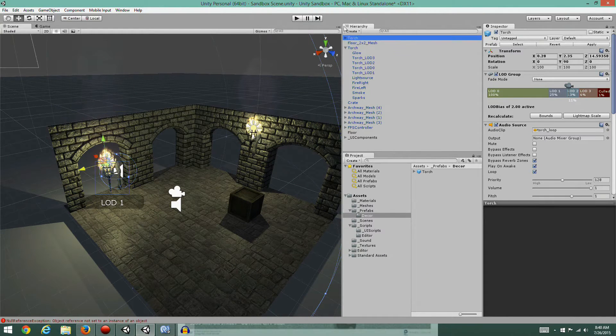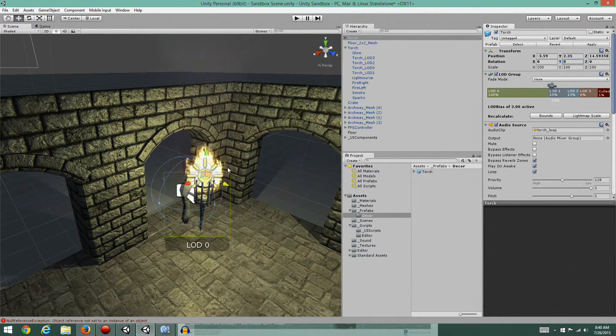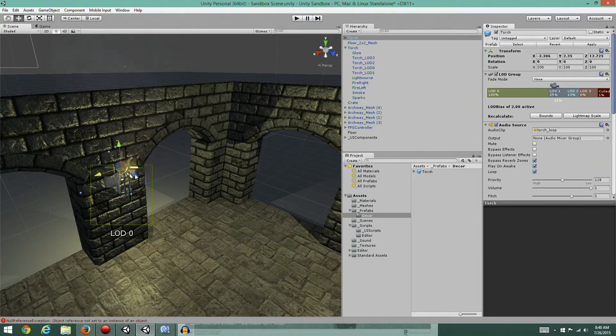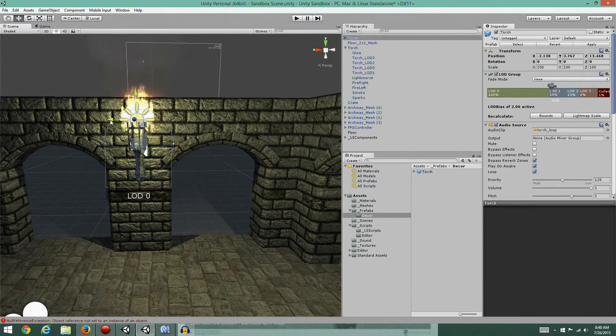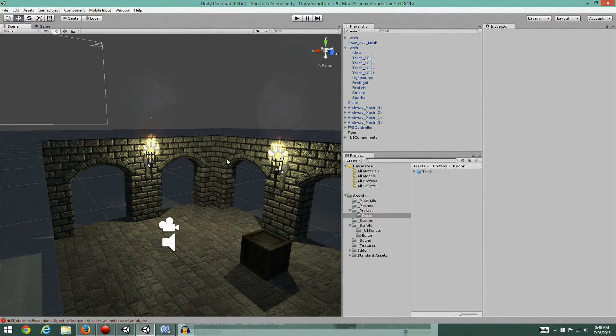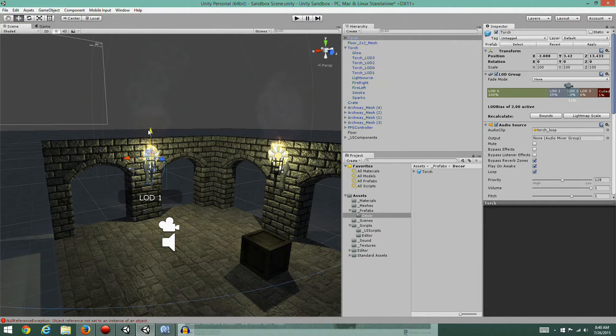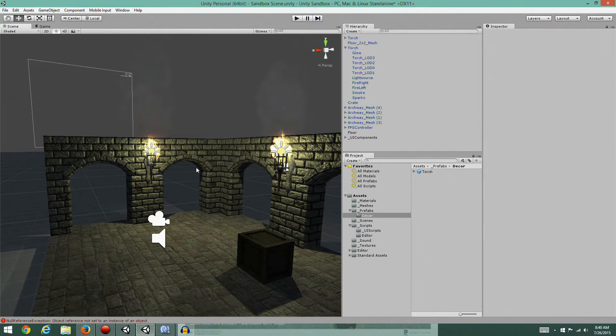It's a really handy way to deal with large groups of objects that are all the same. This guy that's not a prefab - I'm going to delete him and instead use my prefab. I'm going to rename it, drop it in, take off its rotation and stick it where the other torch was. I'll center it up and stick it on the wall. My perfectionism is coming into play here - when I'm designing the game I want them exactly where I want them.